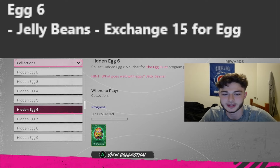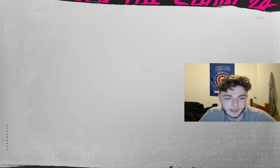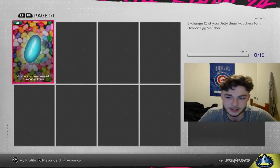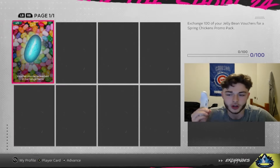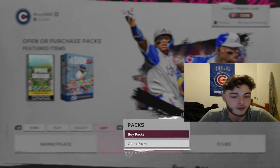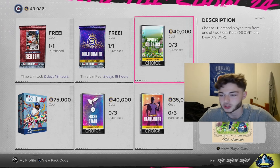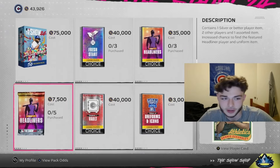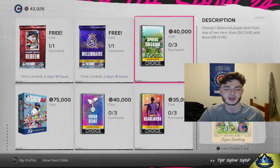Egg number six is actually pretty easy to get. Throughout this whole event, you're going to get these jelly beans — you can see jelly beans in all the packs right here. When you open packs, you're going to get a jelly bean, and what you're going to do with those jelly beans is go over to Items and exchange them for an egg. I currently have 11 out of the 15 I need, so I just have to open more packs. Once you get the egg, you can still use these cards. They have the Spring Chickens pack in this update — if you get a hundred of these, you get a free pack, which is going for about 40k in the market right now. You get jelly beans pretty frequently across the standard packs, though I'm not sure of the exact odds.